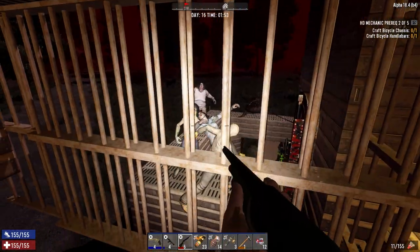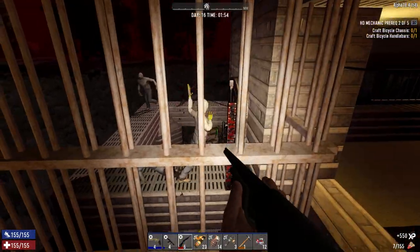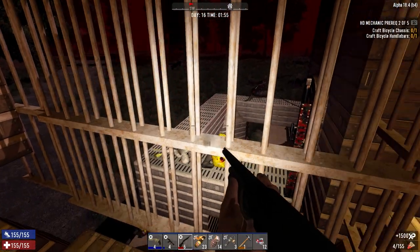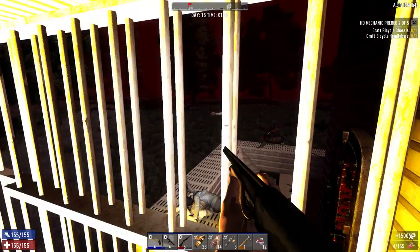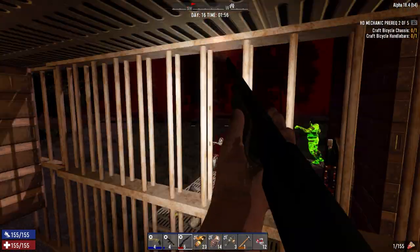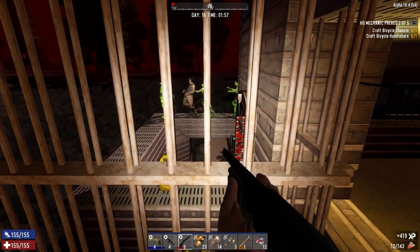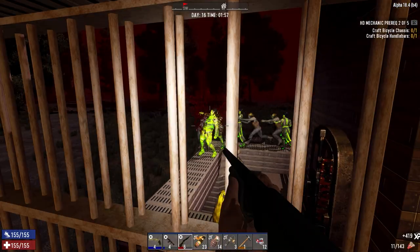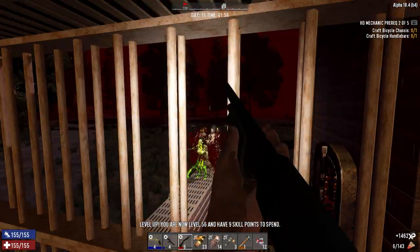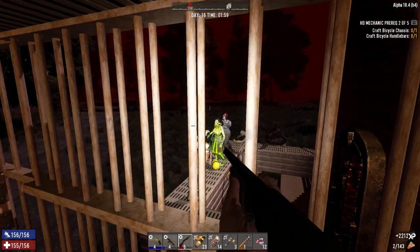I remember the last time when I ran out of durability for my AK, I was down to using the revolver, and then I ran out of ammo for the revolver. The shotgun was out of durability, and I was like, what do I do now? It was just down to the rifle, but it was only about half an hour left of the evening - just a couple of minutes in real time - so I just finished them off with the rifle.